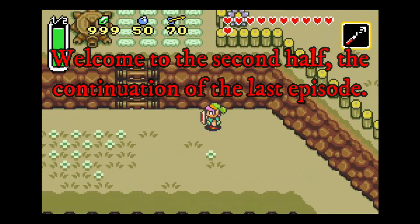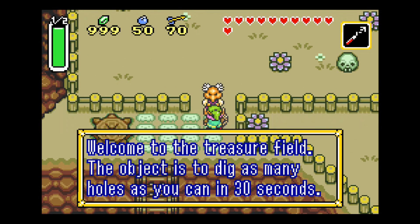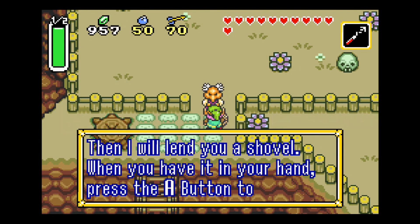Around the bend, there's going to be a guy with another minigame involving a shovel. Welcome to the treasure field. The object is to dig as many holes as you can in 30 seconds. Any treasures you dig up will be yours to keep. It's only 80 rupees to play. Let's do it — then I will lend you a shovel.